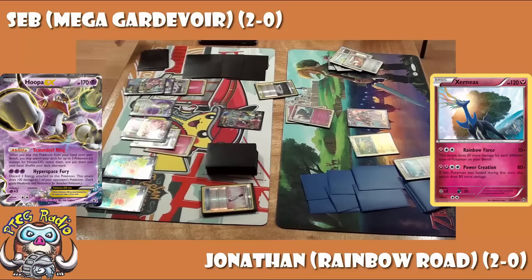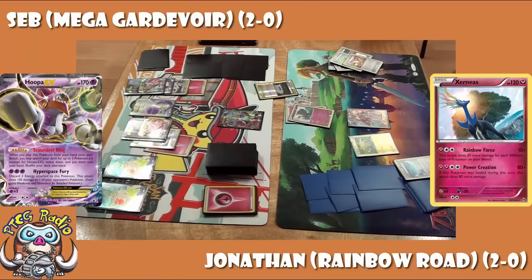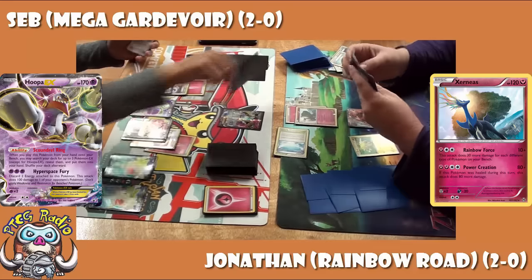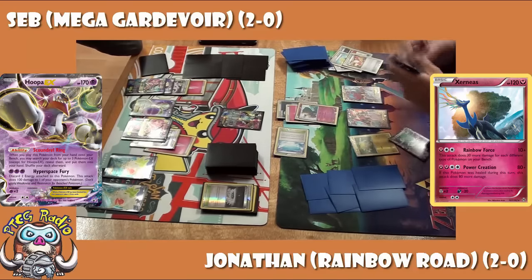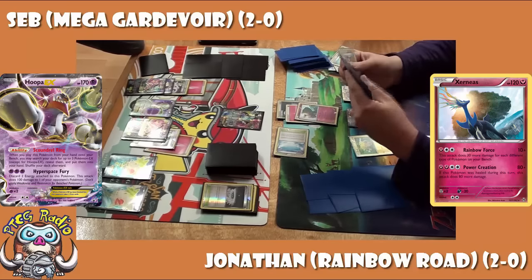We see a Trainer's Mail from Jonathan getting a Skyfield, which is probably not what he wants right now since he needs to draw cards. He's still in a decent position to KO that Hooper, and it was a nice play from Seb leaving the Hooper in the active. That Hooper can get KO'd — yes, it gives up two prizes — but it doesn't put Seb in a position where he's got nothing. He can afford to lose a Hooper.